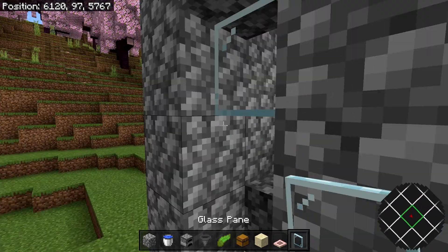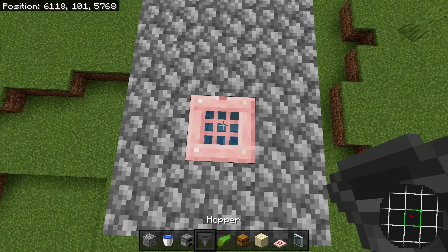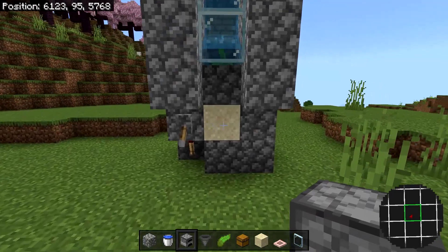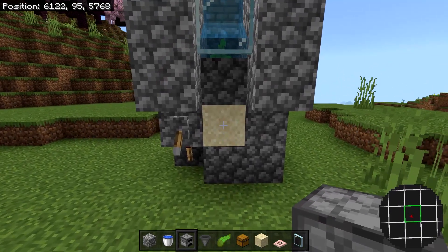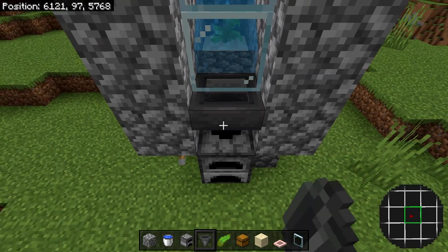Then for now, place down your two glass panes right in front, and then you can make your way up here and waterlock the slab. Once you've done that, open up the trapdoor and then place your kelp right here. Now you can close out the trapdoor for now. And now for the next step, grab your furnace and then place it directly in front of the sand block like this. Then go ahead and place down a hopper on top like so.